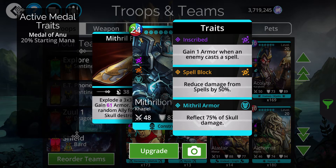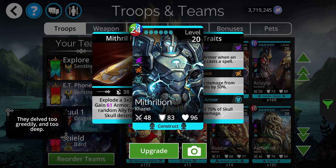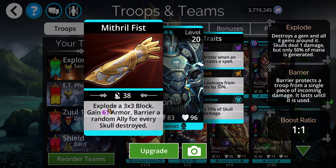Mana cost not too bad — 24 to construct. I believe there is no way to get a 50% mana start for a construct yet. The spell explodes a three-by-three block. I thought they were talking about those blocks that delve characters made. Gain armor, barrier a random ally for every skull destroyed. Generally with a three-by-three block you can easily get three to four skulls in there, so what we have is a nice frontline troop.